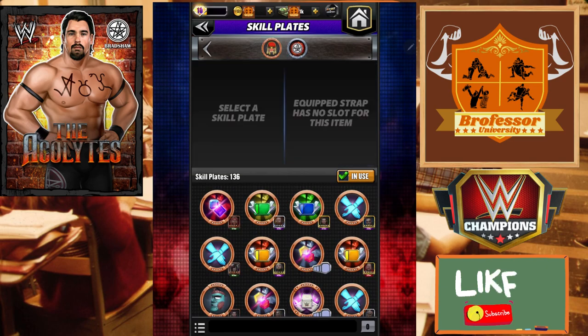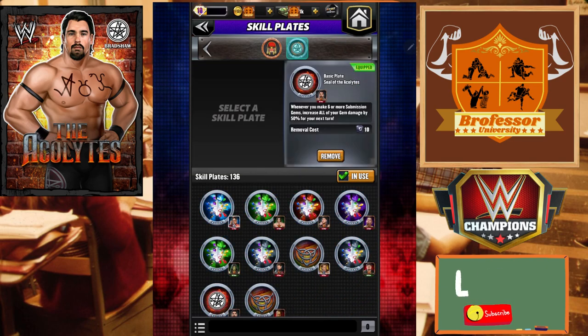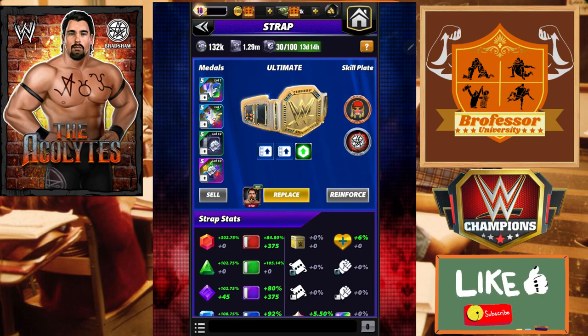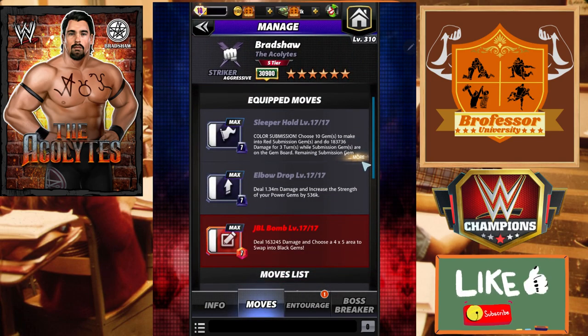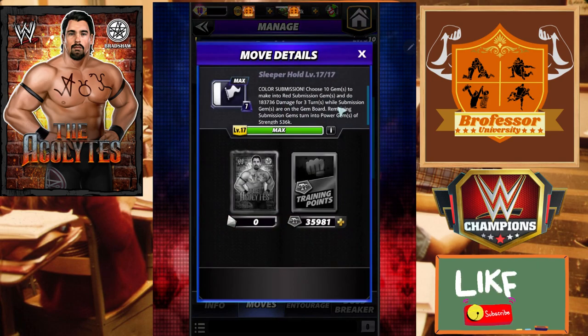That's the Seal of the Acolytes plate - if you got this one last week, anytime you make six or more submission gems all of your gem damage goes up by 50% for your next turn. That's going to be helpful when we start making subs. We're going to keep the move damage on but you can also switch this out - we're going to get into more of the damage that is gem-based.